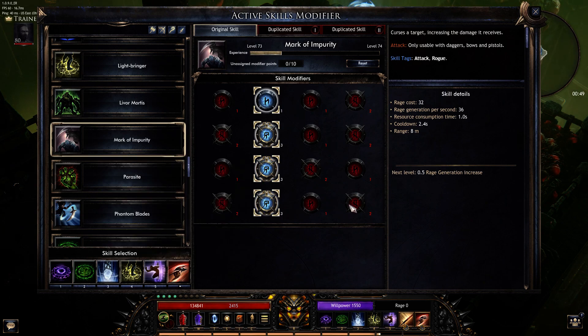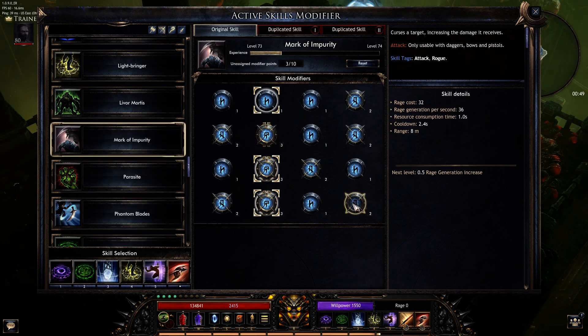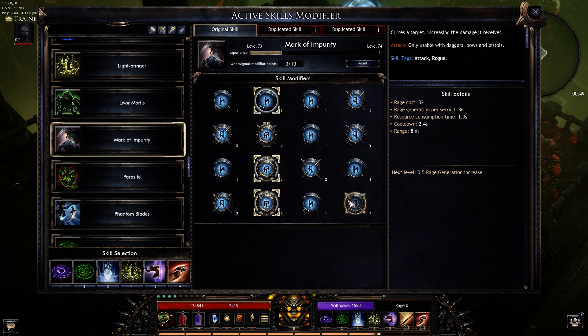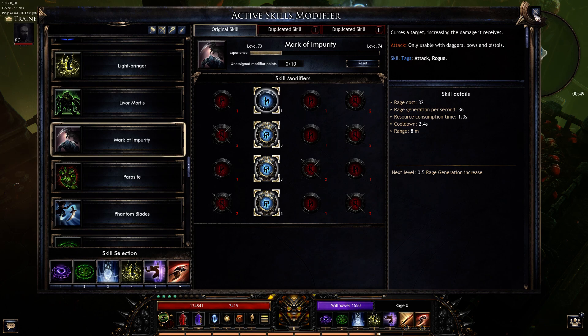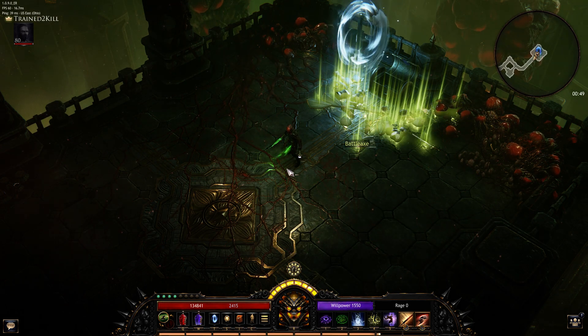I've seen people take things off and run more vulnerable elsewhere. I need this to guarantee getting curse so I can get my seven stacks because that's how it all synergizes.